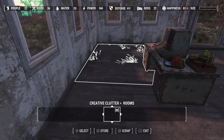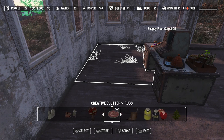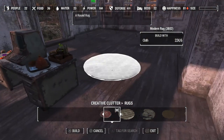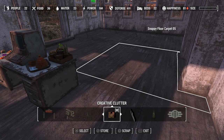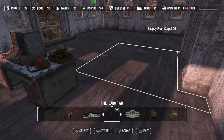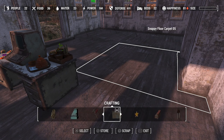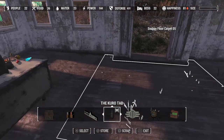Do we want a rug? We might want a rug. I was thinking there was a big, humongous rug that would probably do well out in the center. Actually, I don't think we want a rug — I changed my mind. I might change my mind again later, but I think I changed my mind.